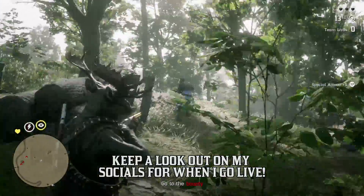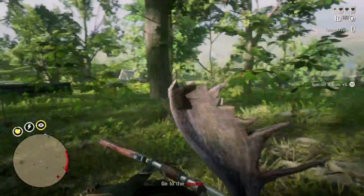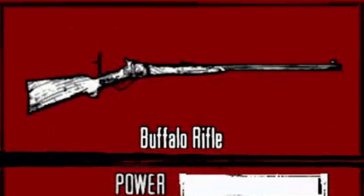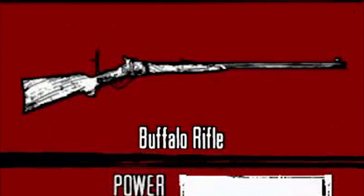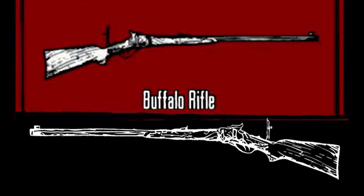The Red Dead Redemption buffalo rifle stats and image are also up on screen. Note a few things from this image besides the stats, which we will go over a little bit later. You can see the iron sight on the stock and above the trigger of the buffalo rifle — that is not a feature on the elephant rifle in Red Dead Online. And the image itself, when compared side-by-side, is a direct copy and paste. Someone from Rockstar used the Red Dead Redemption buffalo rifle image for this week's Red Dead Online Newswire update, and even looking at the detail of the grain on the wood and on the corner of the stock, you can see it match up with the buffalo rifle.